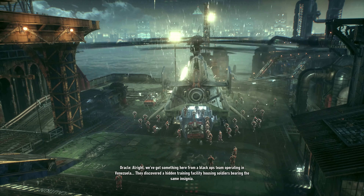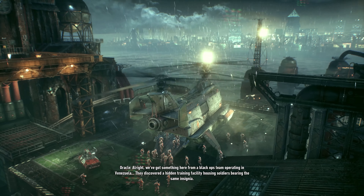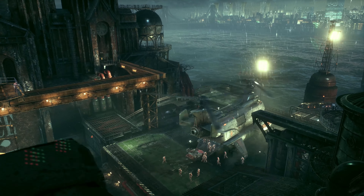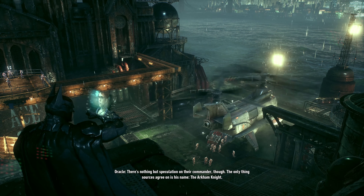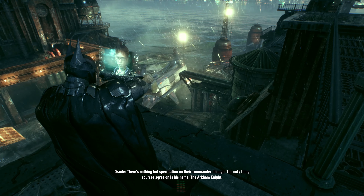Well, I'd say that's more of a gathering right there than an army, but I assume there's more people around somewhere. We've discovered a hidden training facility housing soldiers bearing the same insignia. There's nothing but speculation on their commander, though. The only thing sources agree on is his name — the Arkham Knight.